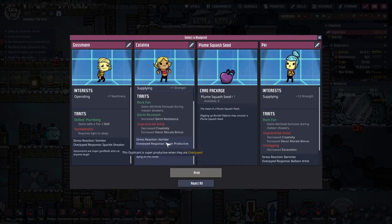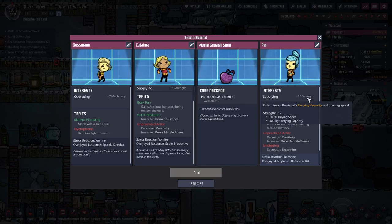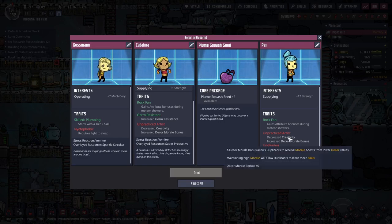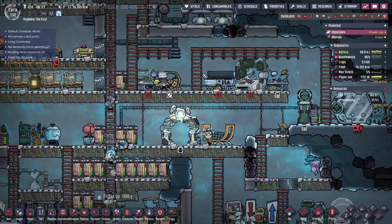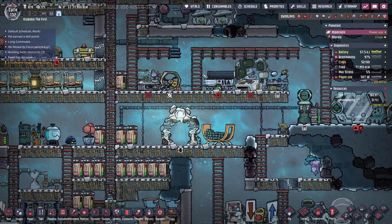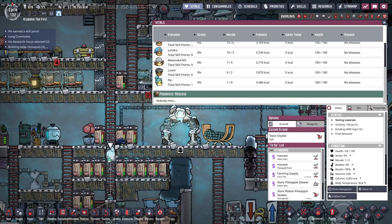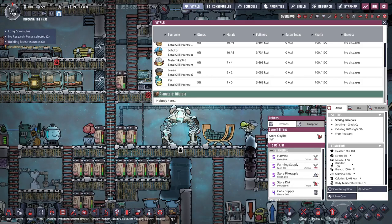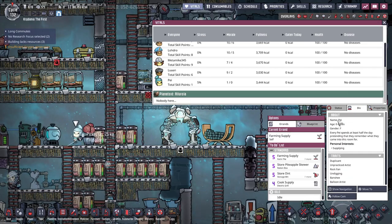Decreased creativity is fine. Vomiter is just the worst. Your supply is absurd — plus 480 kilograms. I can just give her the excavation skill. Alright, you're in. Duplicant number eight. I gotta pull up my Patreon list here. Duplicant number eight, you get to be named... I didn't copy the list order, so now it's gonna have repeats. How do I rename you?